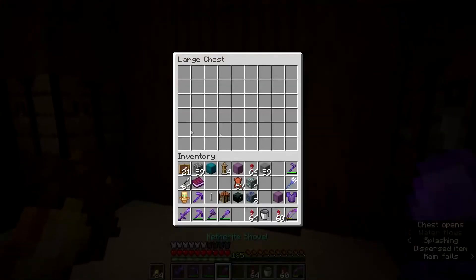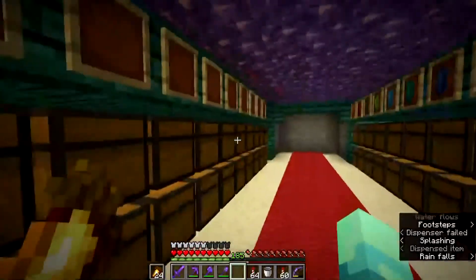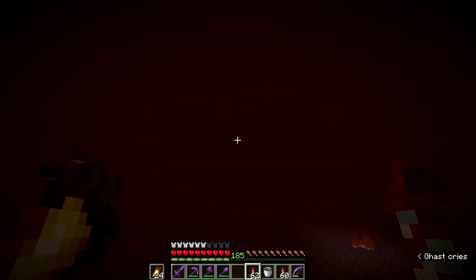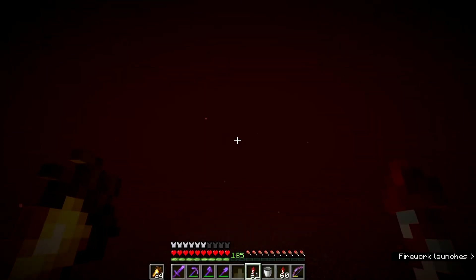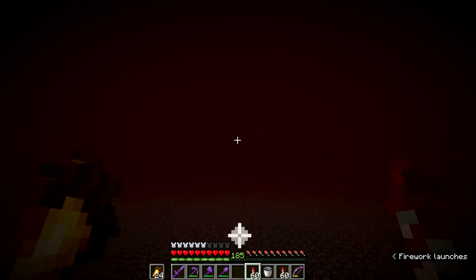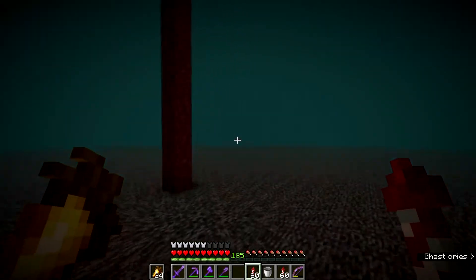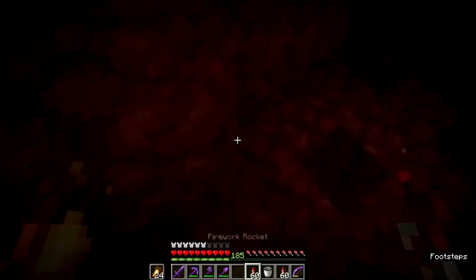Let me ditch some rubbish from my inventory to make room. Now I'm flying toward the wither skeleton farm — the Nether hub is just behind us. The coordinates should bring us to a Nether fortress pretty soon. Here we go — let's head down, the farm is still working which is pretty cool.